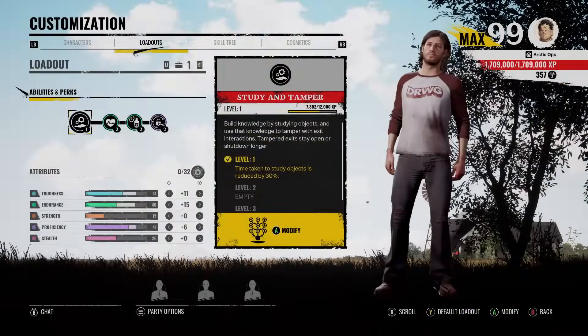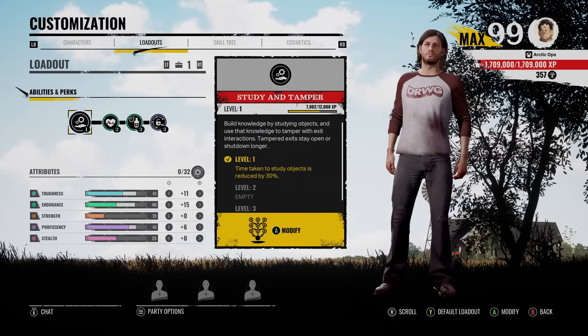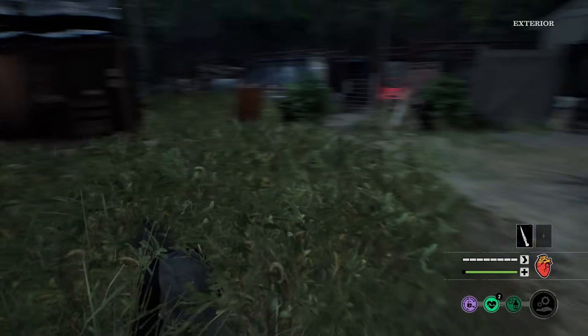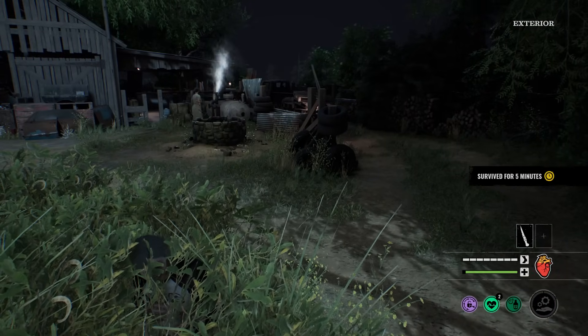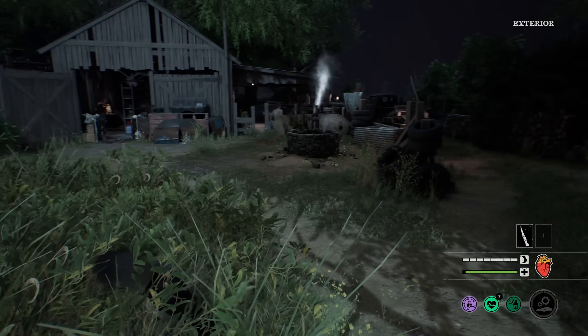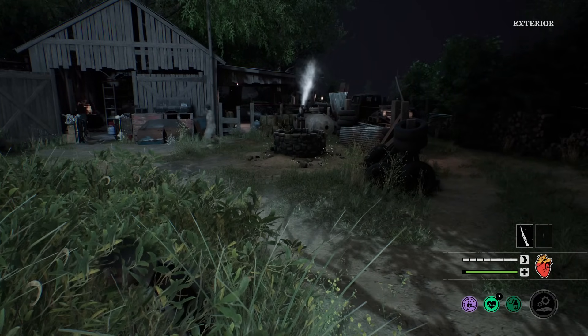The gates will stay open for a longer time. There's actually one more thing I need to talk about, specifically for the valve tank. I'm not sure if this similar effect happens to the other objectives, but when you successfully tamper the valve tank and get it off, the family members actually cannot turn it off. That just makes this ability even more crazy OP. So I believe it does both: the family member can't turn it off, and once the valve gate opens, it's also open for a really long time.